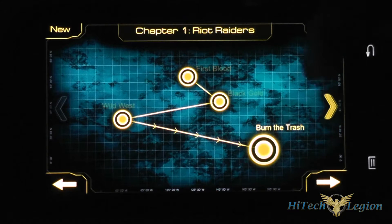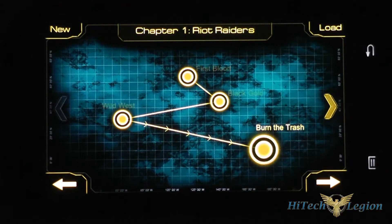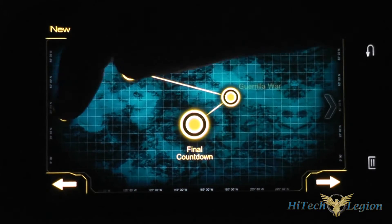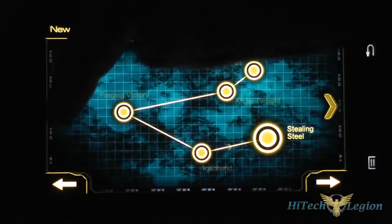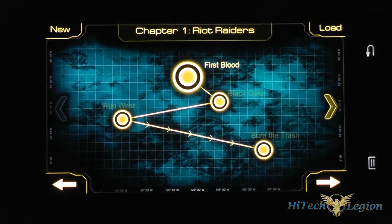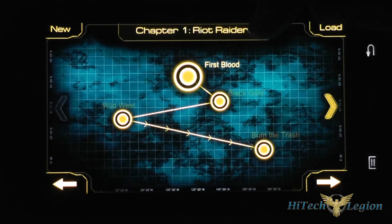Under campaign mode you've actually got new and load. If you do new you're going to start a new campaign, and if you do load then you can open up save games. We've got four chapters here with quite a few levels to play through. The first level, First Blood, is the first level of the campaign mode and I highly suggest that you play through that because it gives you a tutorial of the controls for the game.